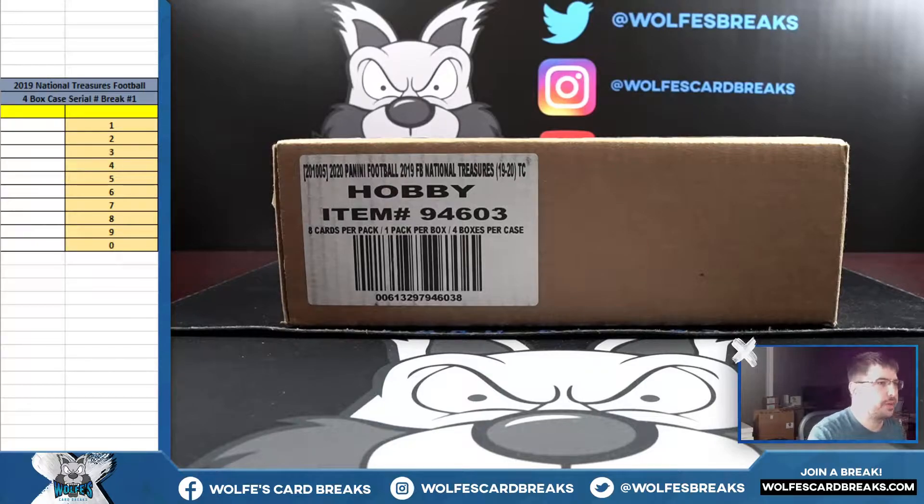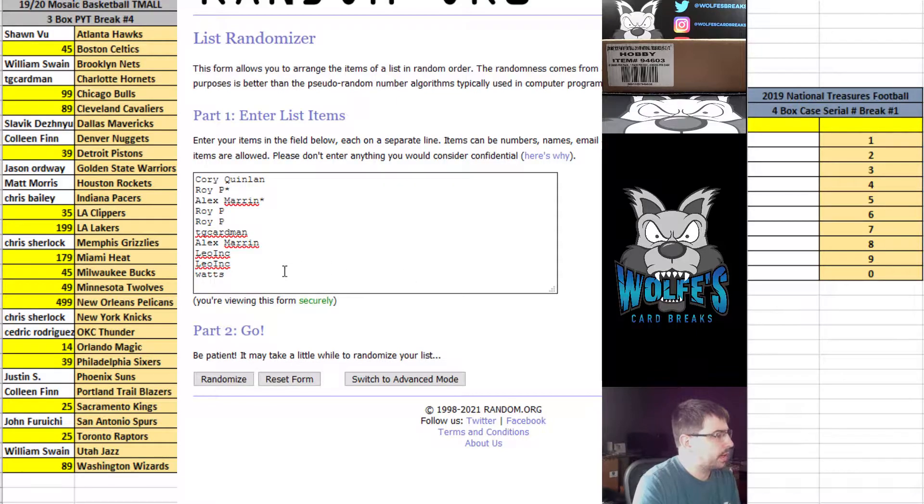It's a random serial number break. The list of break participants is right here — random on the names, I copy and paste you guys right in. There's no random on the numbers. The same rules apply: any redemptions go based off the card number on the redemption card. If it says card number 53, it'll go to the three spot. Same thing we always do with serial number breaks.